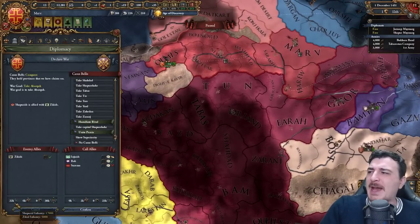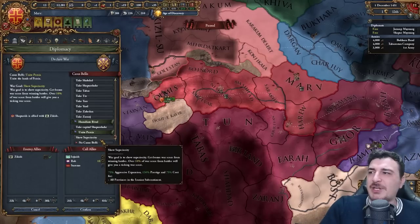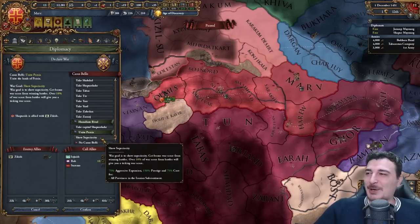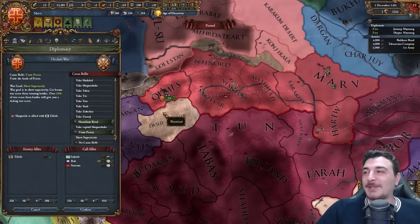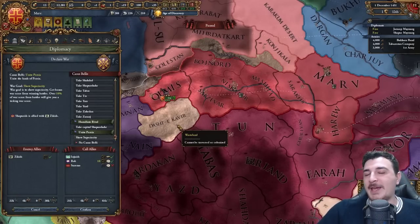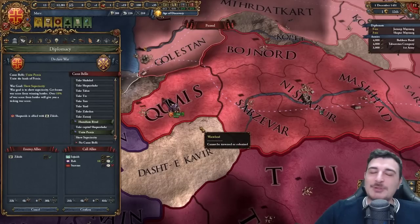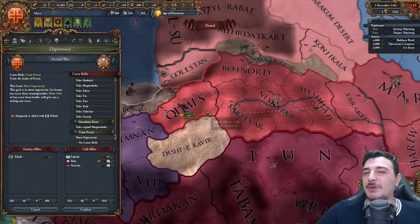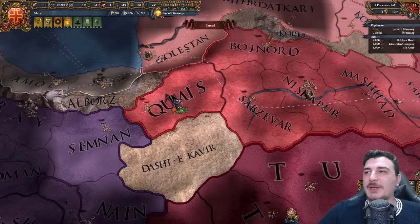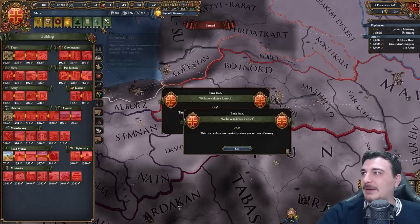I just noticed Shaperids don't have that many units — only 28,000 — and if I call in Injuids and Rob we might actually be able to rob some of their provinces. All them 'Rob' jokes get really old fast — but I'm still making them for the engagement. Let's unite Persia. Probably gonna die right now. Let me get some more mercenaries and loans.